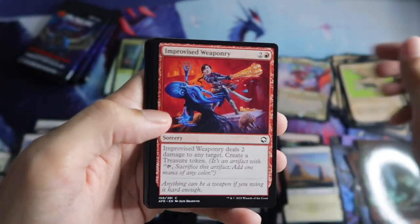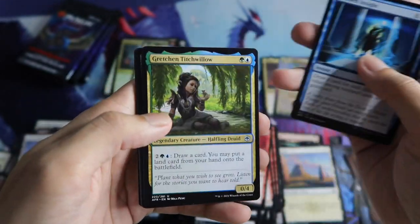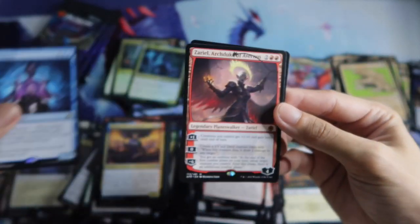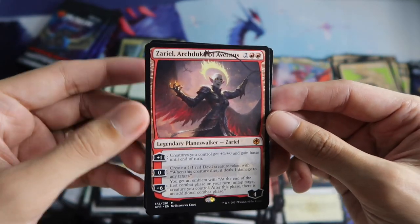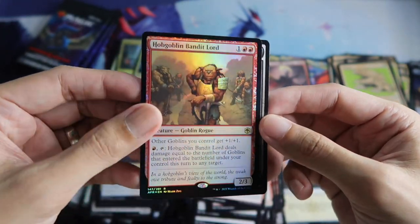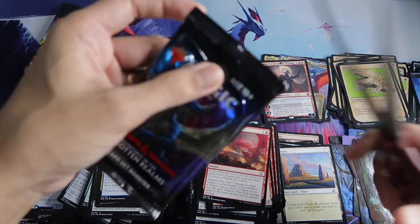Bullet for the showcase. Then Mind Flayer rare. Then another mythic — Zariel, Archduke of Avernus — nice! Then a rare Hub Goblin Bandit Lord and a Skeleton. Last three packs.